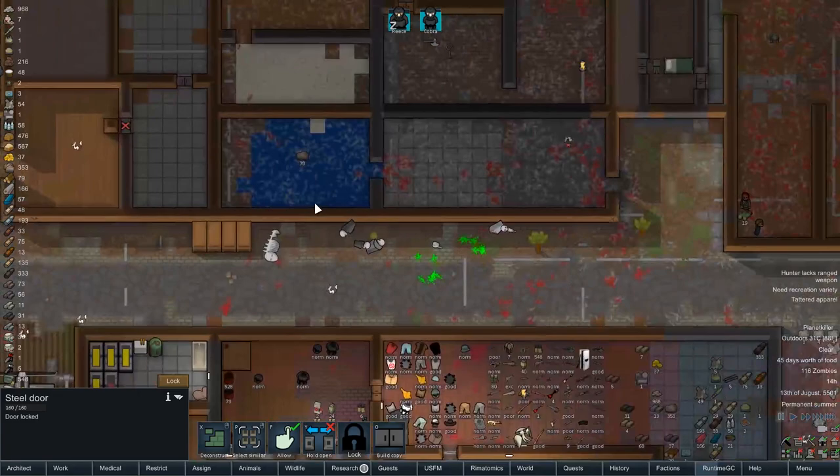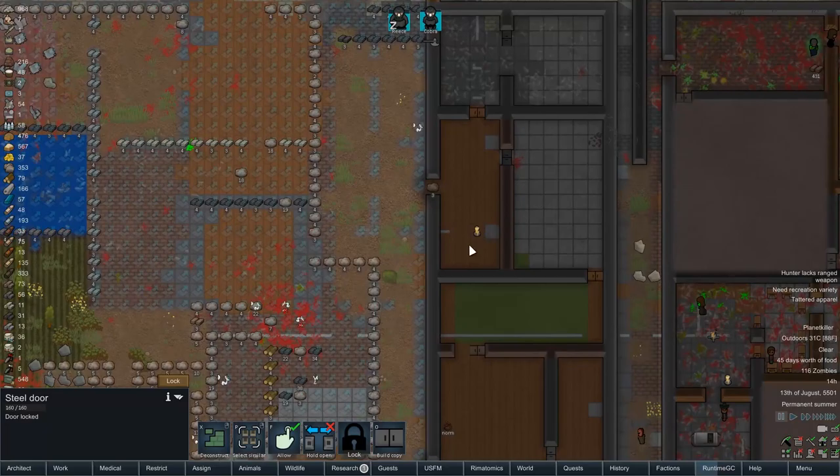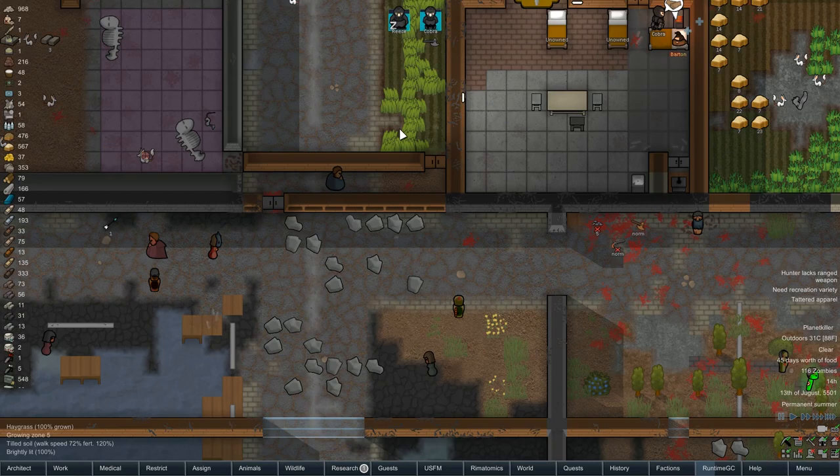Everything else is patched up, so that's clearly not a way in. I've patched up these two holes in here as well - we've reclaimed this building. Let's strip all these metal tiles. We've got no holes in the walls. Running along the perimeter: that's patched up, this building is fully patched up on the outside. There are no walls on the south that are open either. I don't know how this guy got in, but it's one zombie - I'm not going to lose any sleep over that.